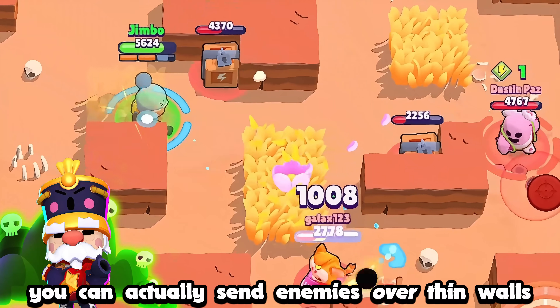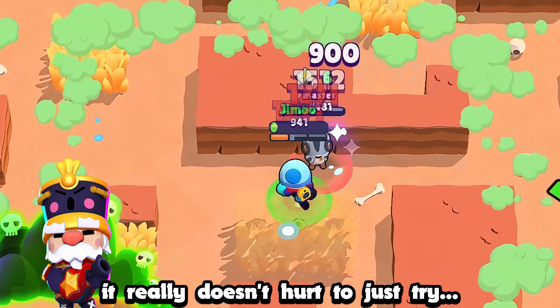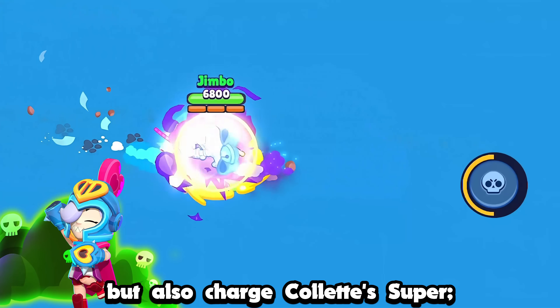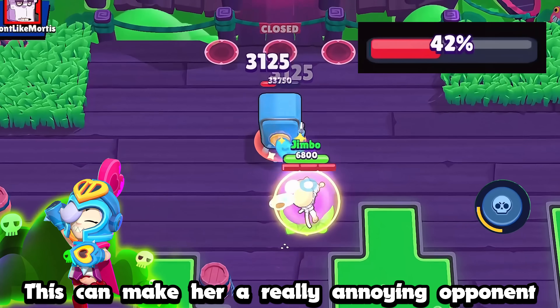If you play it carefully, you can actually send enemies over thin walls and obstacles with Gale's Twister gadget. If you ever get the opportunity, it really doesn't hurt to just try. With Collette's hypercharge, the spirit will not only do damage but also charge Collette's super, meaning you can fully recharge her super if it makes full contact. This can make her a really annoying opponent in heist.